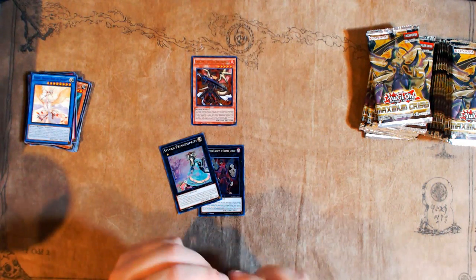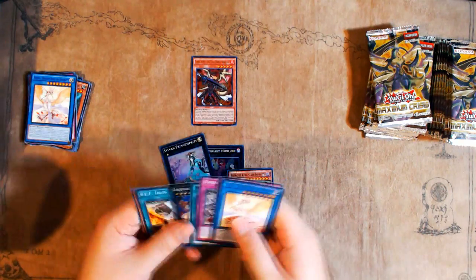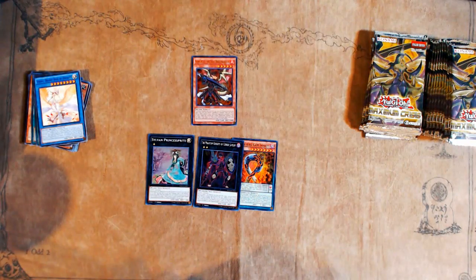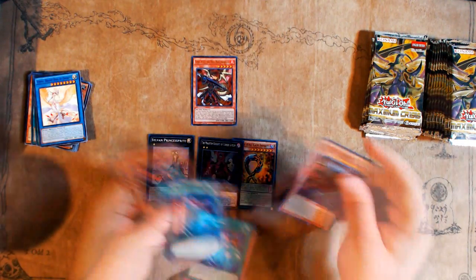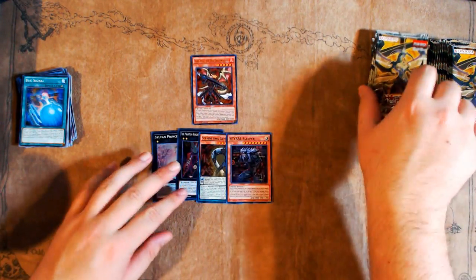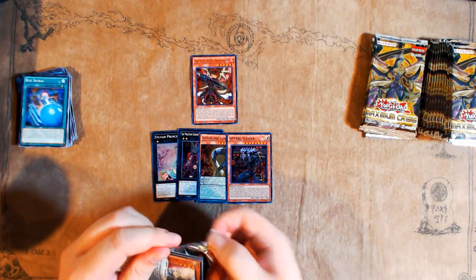I've gotten a couple of Ghost Ashes, which are fine because those are universally good. There are definitely good things coming out of these boxes. The problem is I would love to buy as many boxes as I can until I get literally every card I need for doing videos, but the problem is YouTube isn't paying that well right now.